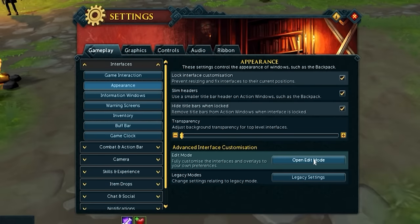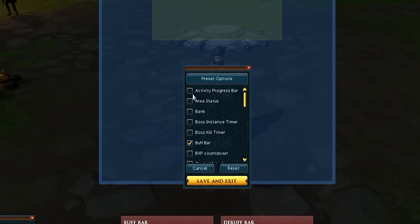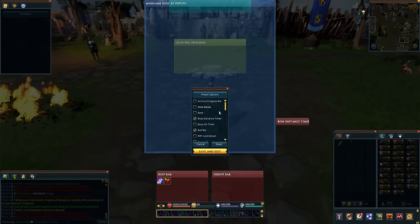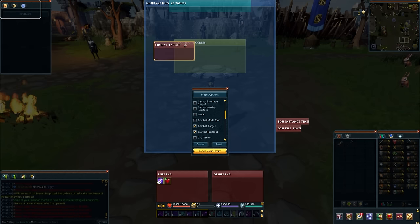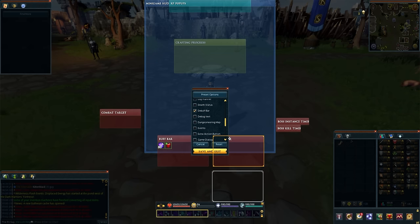The next very important menu is Edit Mode, where you do the bulk of your interface building. Once you access Edit Mode, hit Advanced Options and you'll have an absolute ton of options you can toggle and change placement for. The base ones like XP pop-ups and crafting progress are fine where they are, but there are many others to customize. For example, your boss instance timer defaults to the top left of the screen but might be better placed somewhere more central. The same with the boss kill timer. You can also find your combat target information, stashed away by default at the top left where you'll never see it — this includes vital info like your hit chance, so put it somewhere central. We also have the buff bar and debuff bar, which are very important — when PVMing you're scanning between your action bars and buff/debuff bars very quickly, so keep them central and close to your action bar.